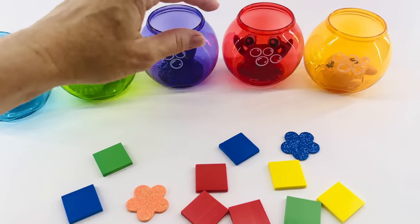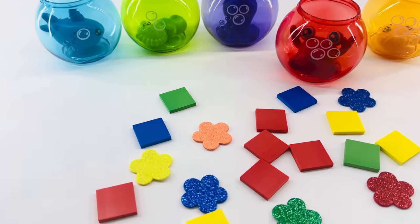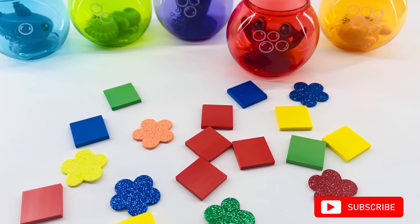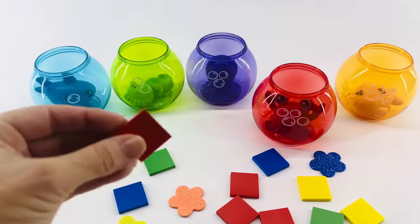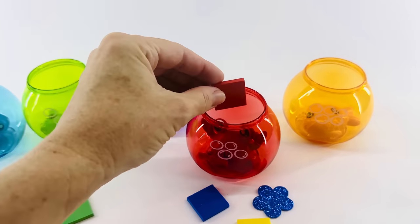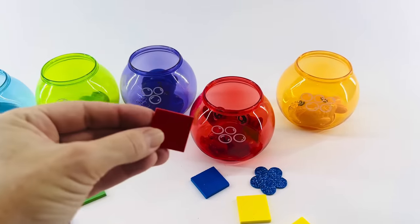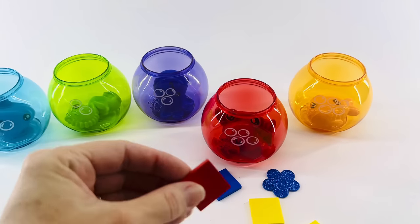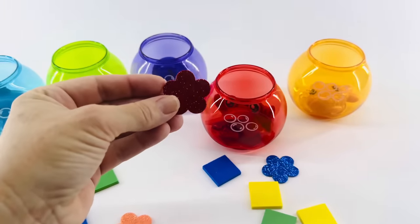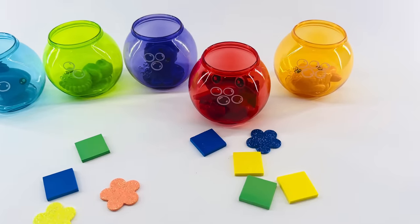Why don't we look at the red Mr. Crab? Can you see red food for Mr. Crab? I see it too. Let's count while we feed him. One, two, three, four, five. Oh look, there's one more — six! Do you remember how to say six in Spanish? It's seis.